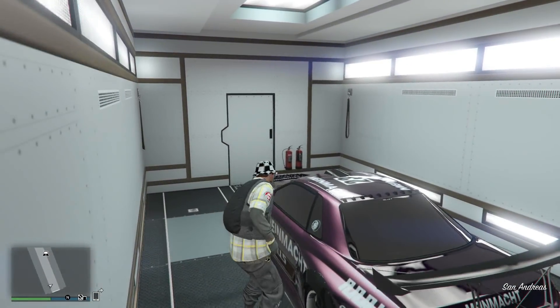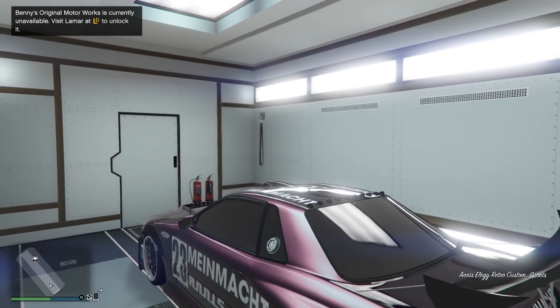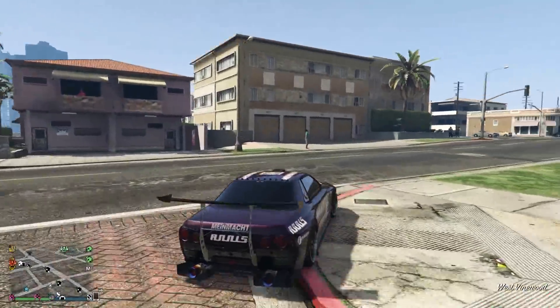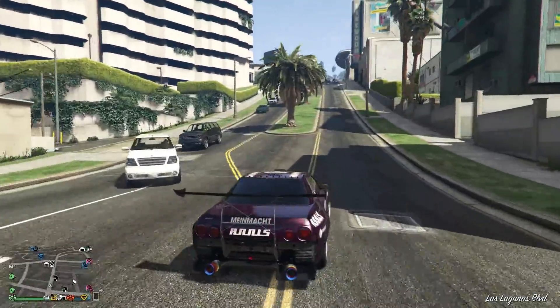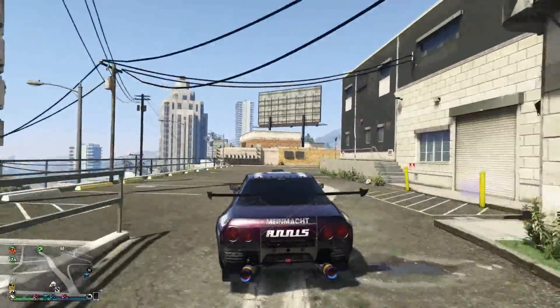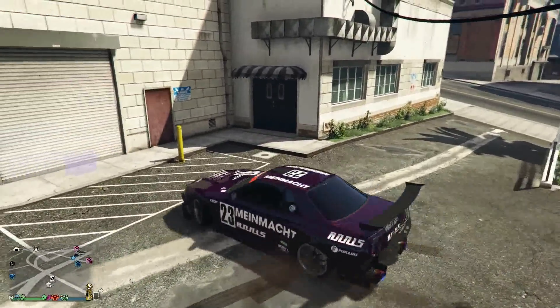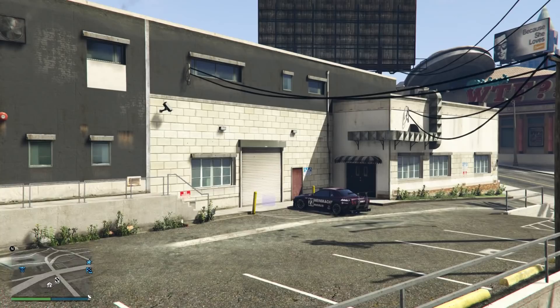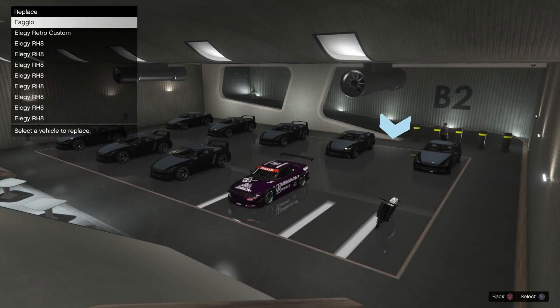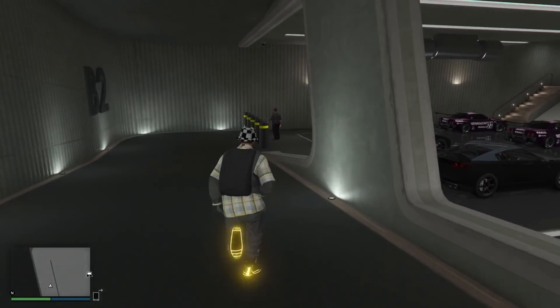I'm going to drive to the MOC — I actually have got a Fagio in the back. I've just swapped that, so the Fagio is going to go to the nightclub, and obviously this car is now registered to the MOC. That is it, the glitch is completely done. That is how easy it is — it shouldn't take you more than two and a half minutes to basically earn one million pounds. I'm just going to drive this back to the nightclub and put it in that same garage. I'm going to Garage 2 and swap this with the Fagio. There you go — swapped it, boom.